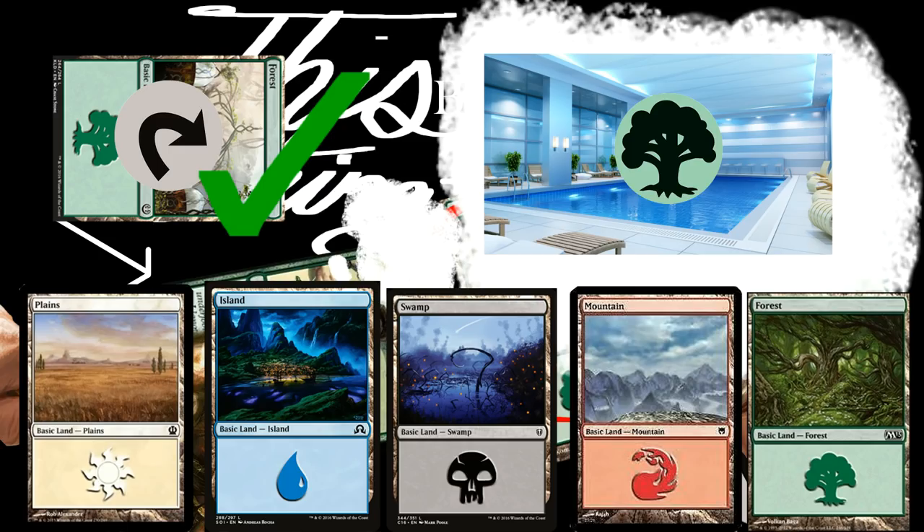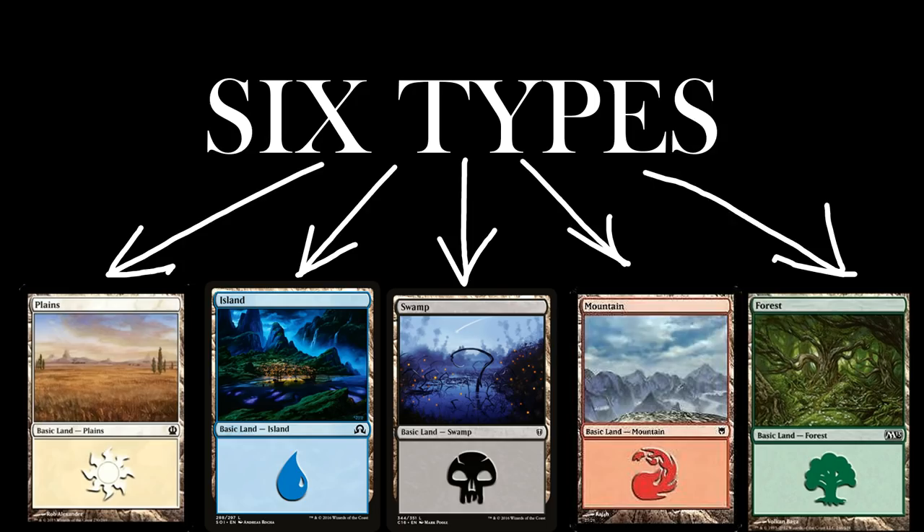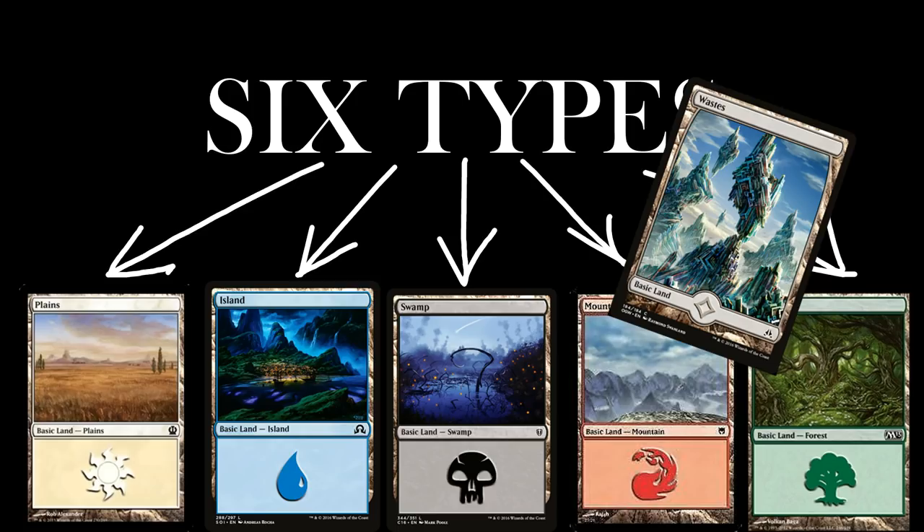There's something called a basic land. There are six types of basic lands: plains, islands, swamps, mountains, forests, and wastes. Each one taps for a different color of mana — or colorless mana — and you can have as many of them as you want in a deck: 4, or 12, or 39, or 800, or 0. But typically, since lands are pretty important, they're going to make up roughly a third of your deck.